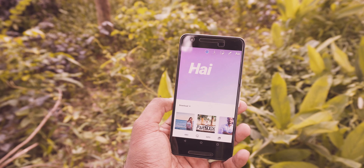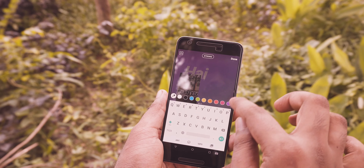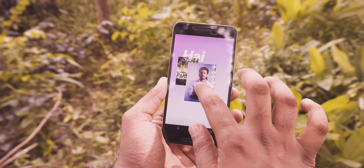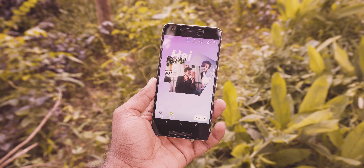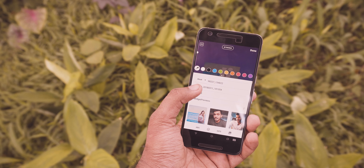On Instagram, you couldn't make a collage of pictures on your story. It was impossible — you always had to use an extra app to make the collage and post it to your story. Now you don't have to do that with Gbox keyboard. It basically allows you to insert pictures into your story. It is a normal-looking keyboard but with some additional options.